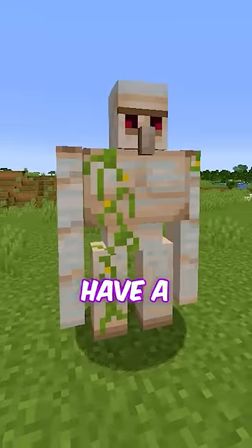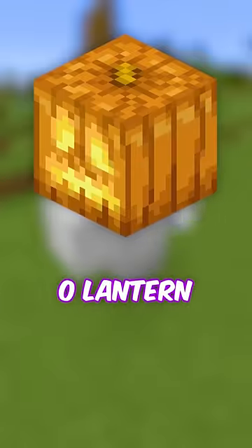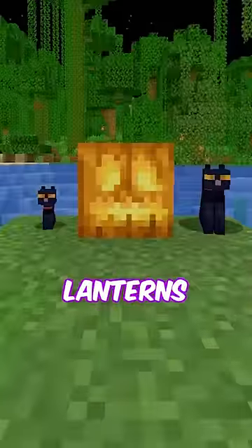Third, iron golems have a special feature you probably haven't heard of. If you spawn in the iron golem with a jack-o-lantern instead of a carved pumpkin, its eyes will be slightly brighter to replicate the glowing in the jack-o-lantern's eyes.